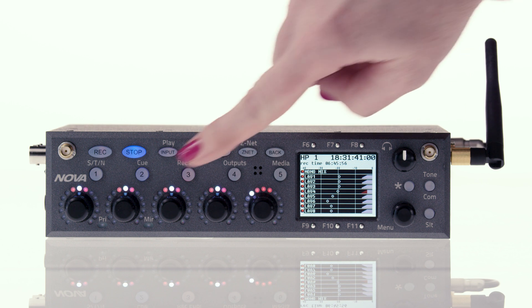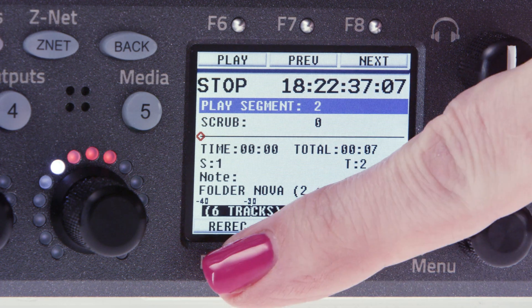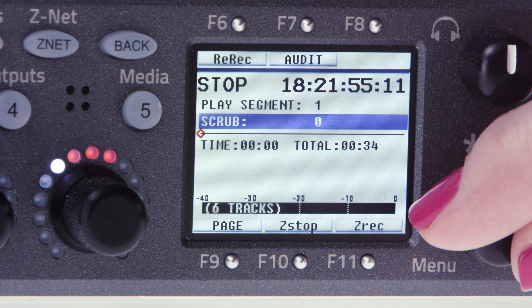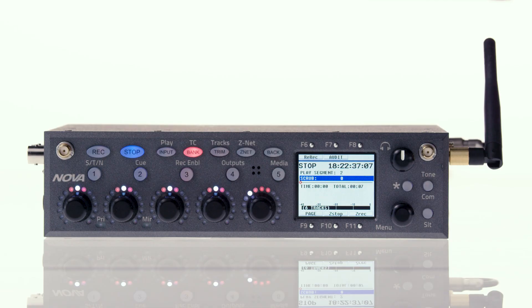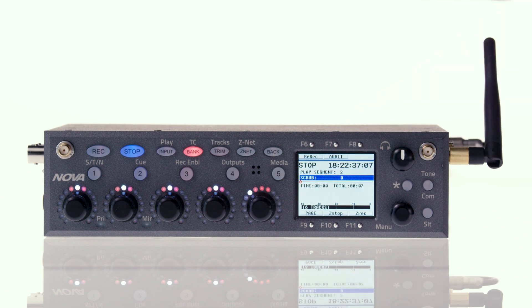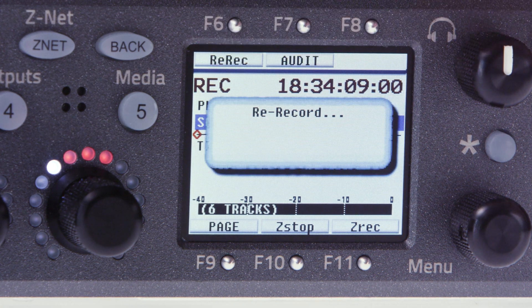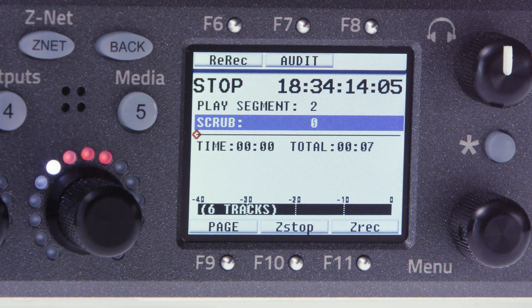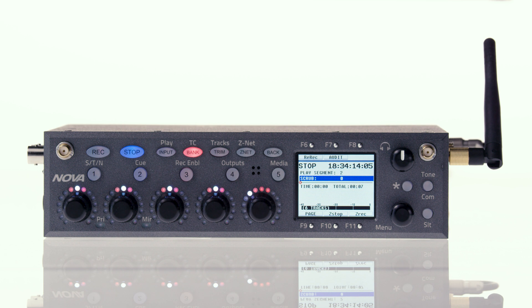Audition and Re-Record is the ability to rebroadcast audio from your digital recording wireless transmitters. This can be used for when you take an RF hit or forgot to hit record. From the home screen, press and hold 2 to enter the Cue menu, then hit F9 for re-record. Use the menu knob to select the segment you want to re-record. If you need only a portion of the segment re-recorded, you can scrub through the file using the menu pot. To double check you've selected the right file, press F7 for Audition, which will play back the file from your transmitters. When you're ready to record, hit F6. This will rebroadcast the files from your transmitters and re-record them to the Nova. Post will see this file clearly marked with the original name, plus a marker that it's a re-recorded file. At any time you want to stop re-recording, hit the Stop button. Once you've re-recorded your files, hit F11 to put the transmitters back into record mode — they won't do it on their own.